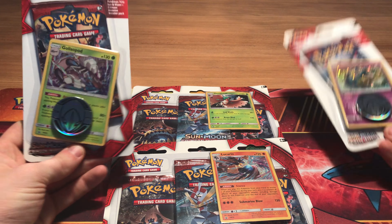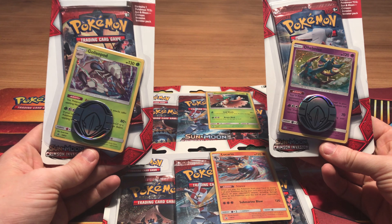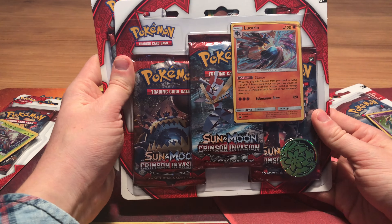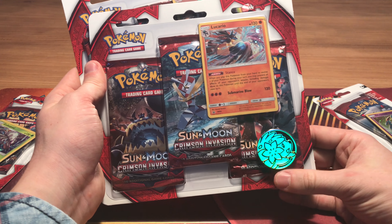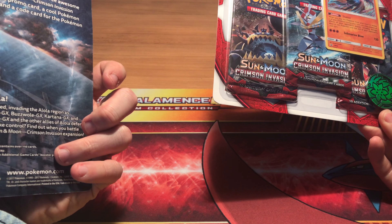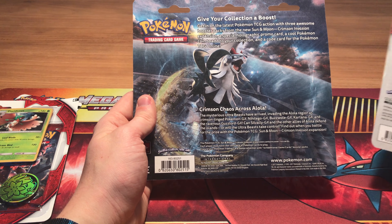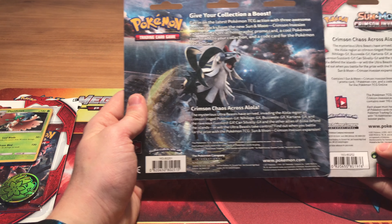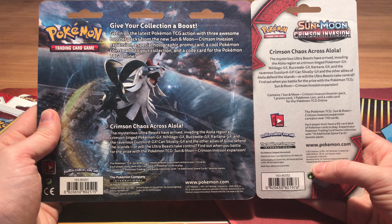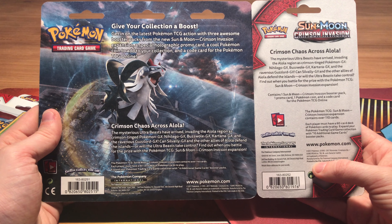Inside, as you can see on the single boosters, there is one booster, one promo card, and one coin. On the three-packs, as you can see, there are three boosters, one promo, and one coin. Each booster pack has a different promo card. As you can see, the back sides of the two are a little bit different, but the text on the back is basically the same.